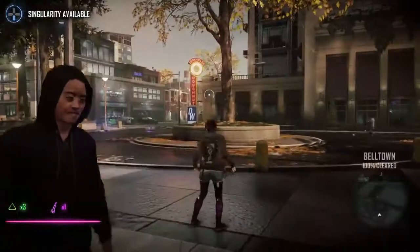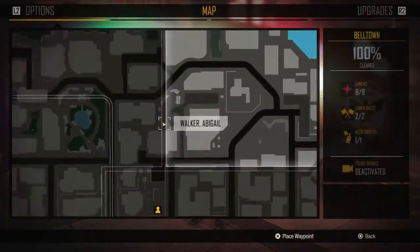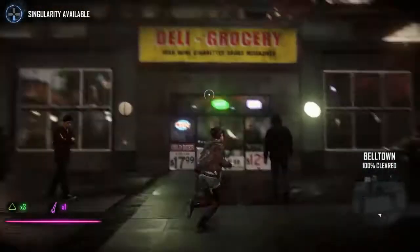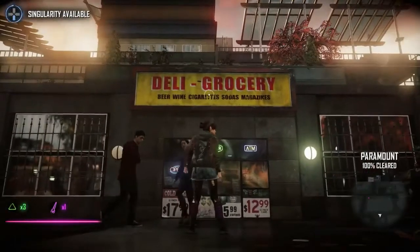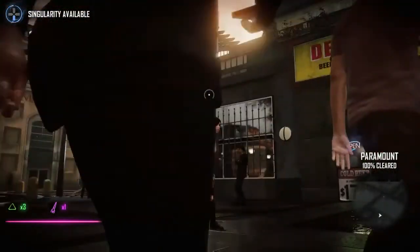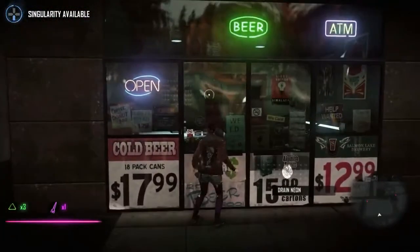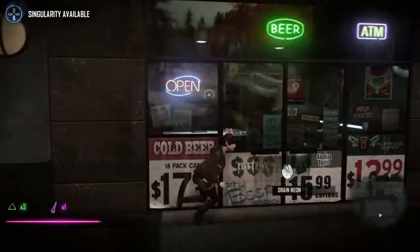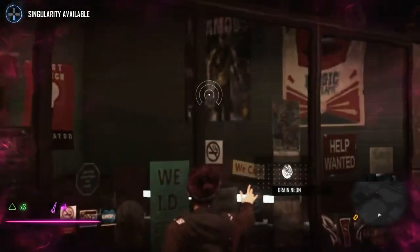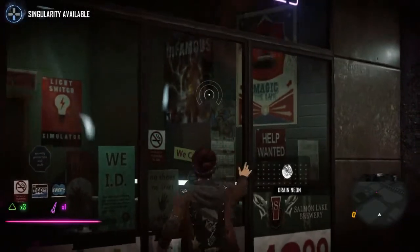The third and final easter egg I found is located in Belltown, right here in the middle of this area. You will see a deli grocery — this one's my personal favorite that I found so far. I actually found it by just running by. If you go look into the store you'll see just a regular store with posters and stuff in the back. But if you zoom in and look to the right, you'll see that there's an Infamous — the first Infamous poster with Cole McGrath.